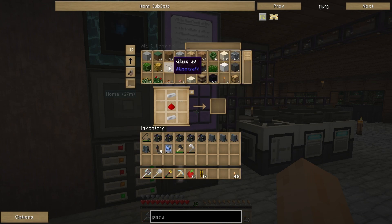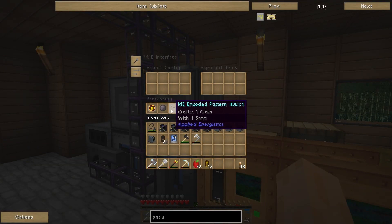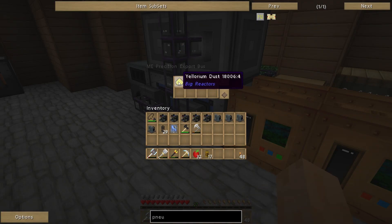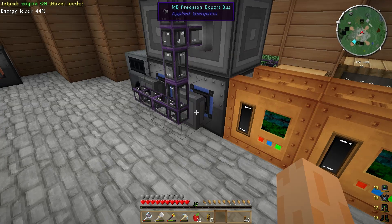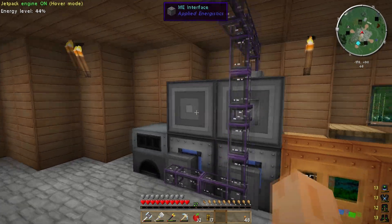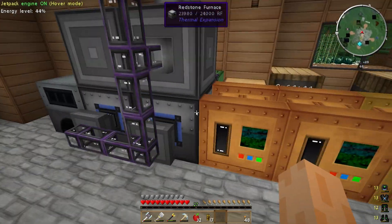Let's go to pneumatic servo, just shift-click one of those in. If I had any glass — which it turns out I don't. So let me just craft 64 glass. I've been busy putting loads of things in some of my different bits and bobs. In my ME interface here, I now have ME encoded patterns. I don't think I need to have this precision export bus in there — I think I can just put it in this export config, which I did not realize before.